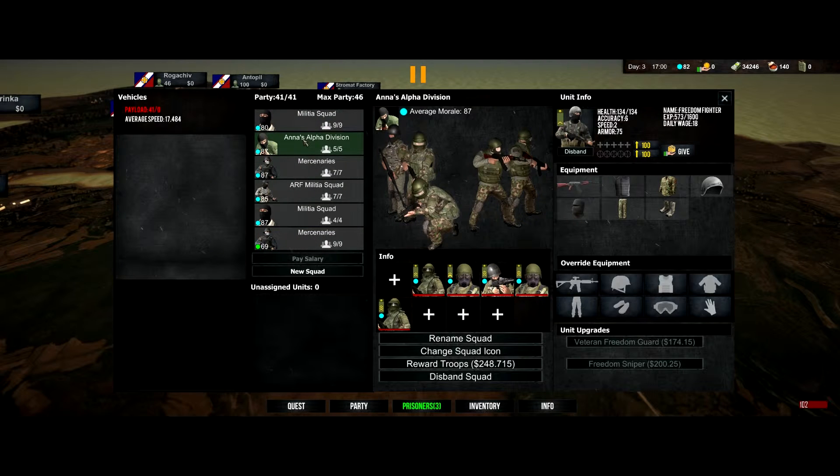Leadership increases squad sizes and the number of squads you can deploy. Right now I can deploy 5 squads total — you start with 3 and now I can deploy 2 more. Then Intelligence makes more experience. All of these, again like in Mount & Blade, influence your skills: Commanding needs leadership, Instructor needs intelligence, Inventory is constitution, Navigation is intelligence, Looting is intelligence. I like that — it gives more value to intelligence than some games do.